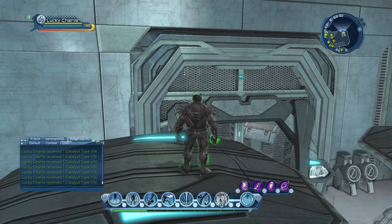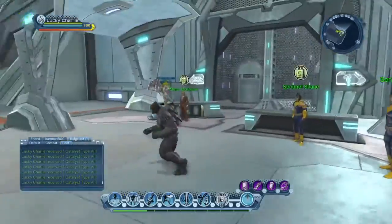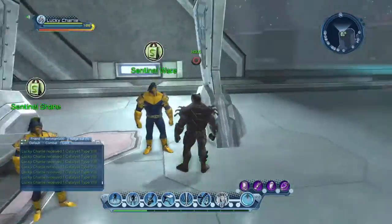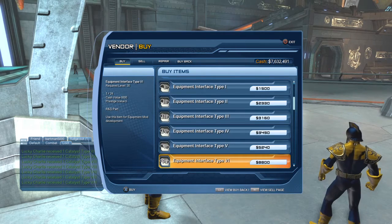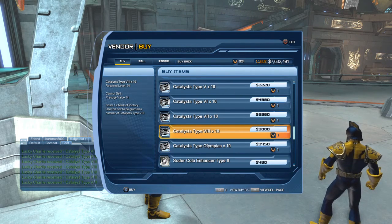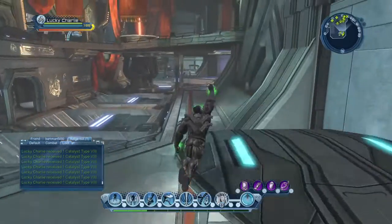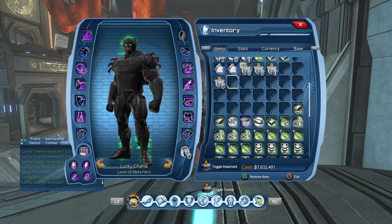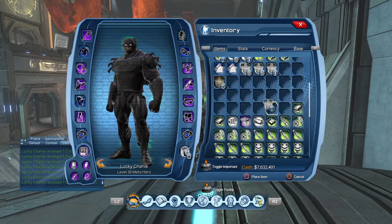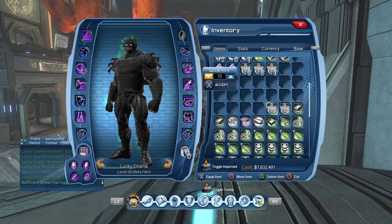If you go to the third person over in the vendor by the R&D — I just happen to be Magic Wing — go to Sentinel. Here's the tip: I go down to the Catalyst 8s. Catalyst 8s give you one mark plus 9,000 dollars and you get 14 prestige for each one. Whenever you open up one of these boxes, you have to separate them into singles because you get 10 of them. I usually buy 10 at a time and knock out 10 marks at a time.